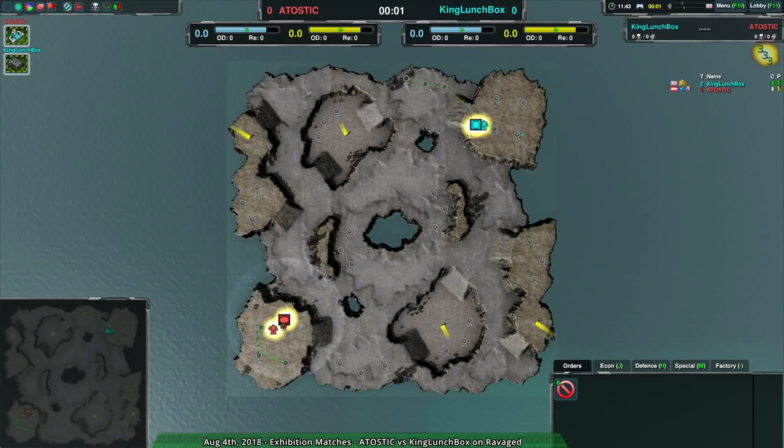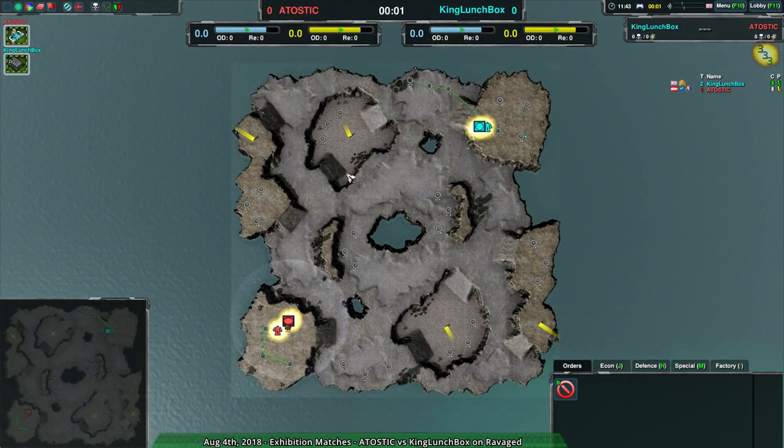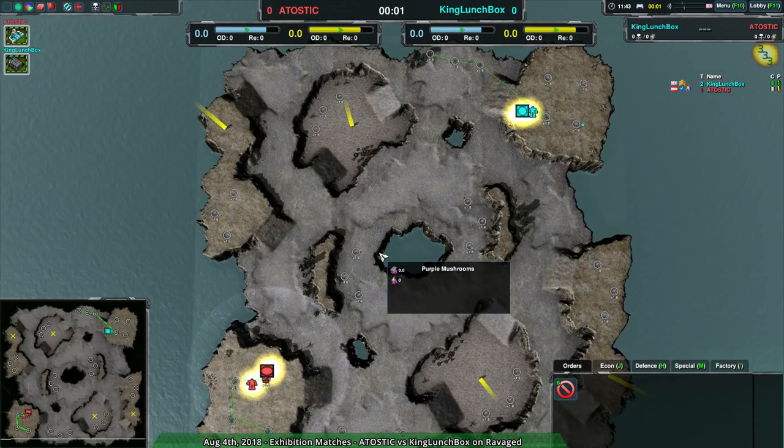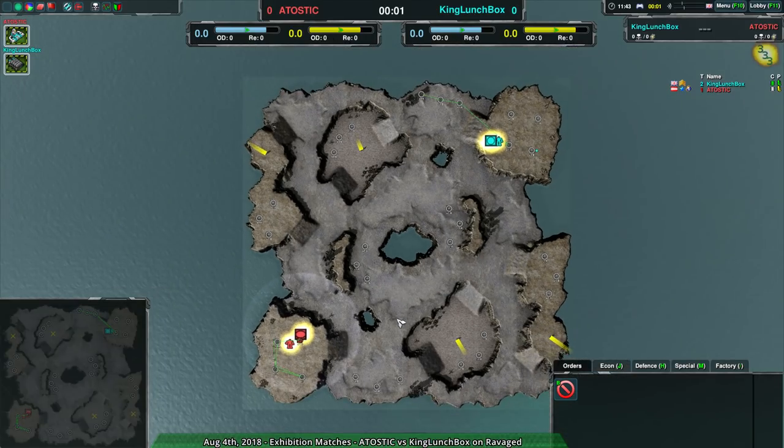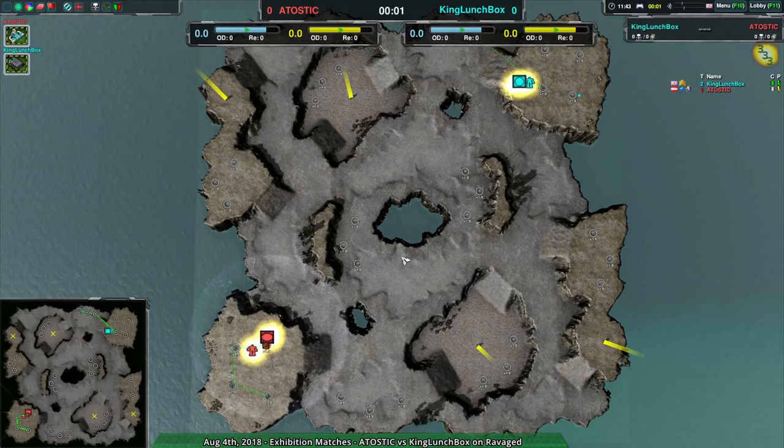Welcome back to more Nanoblade at Dawn. I remain your host Dominic, or Shadow Fury, whichever you prefer. We're on a map match between Natostick and King Lunchbox on Ravage. I haven't seen Natostick in a while — I think I did a 2v2 replay of theirs — but they are now at a pretty high platinum rank, I guess diamond rank.